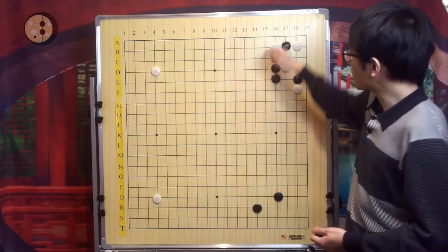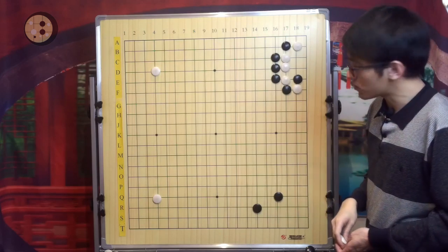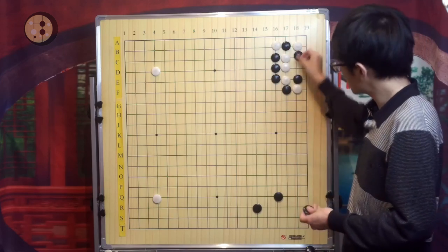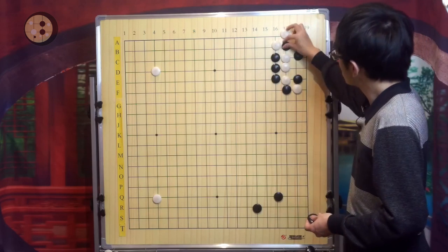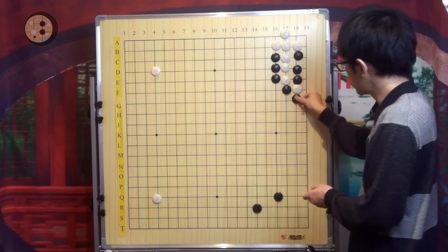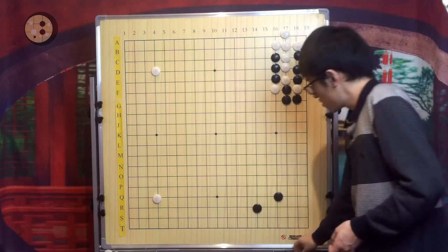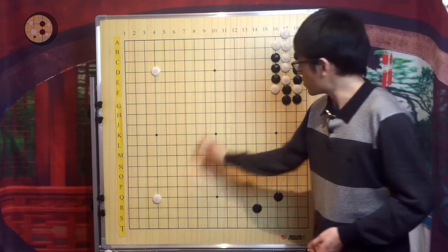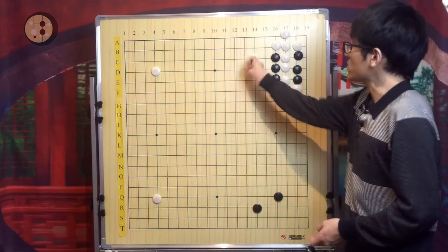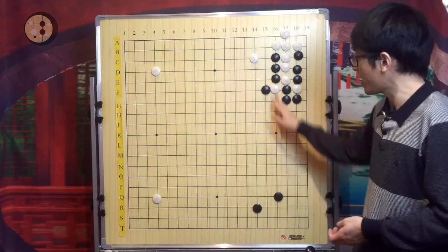White of course wants to counter-attack, and at this stage White will have two responses again. One is this atari. Now because the ladder works for White, if White plays this right move, Black cannot use the ladder to capture this stone.